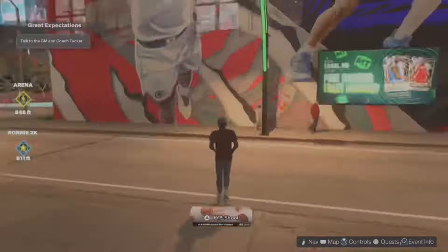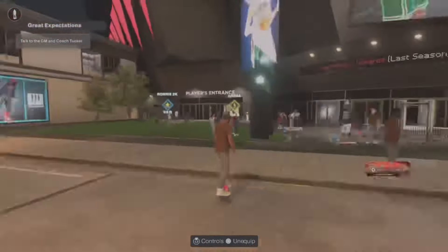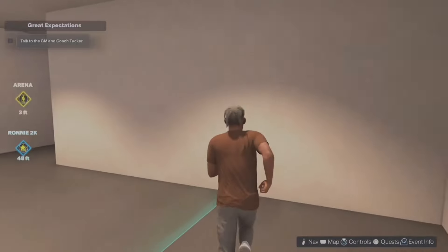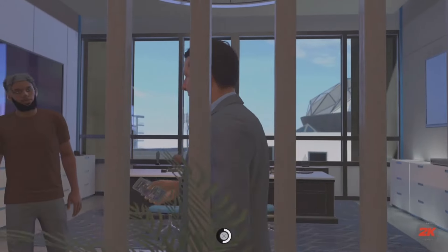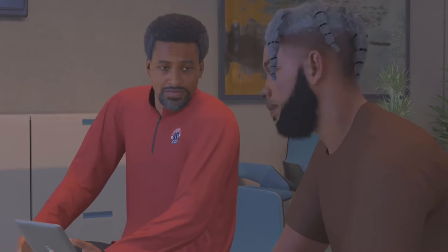Once you start your NBA career, you're gonna want to head over to the team practice facility so you can start the game. This glitch is pretty easy and pretty quick to do — it should take you no less than five minutes.